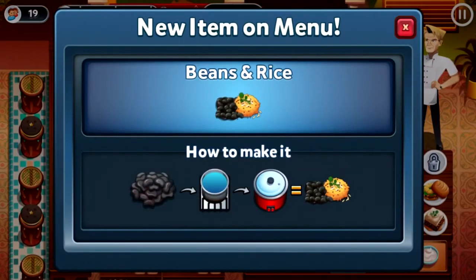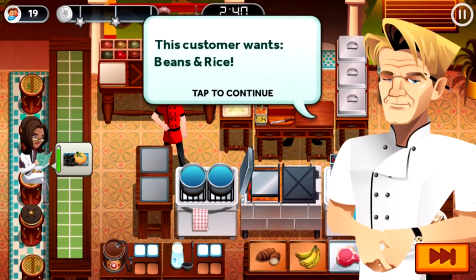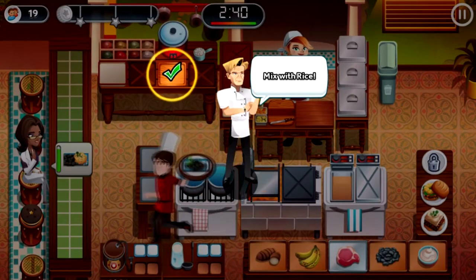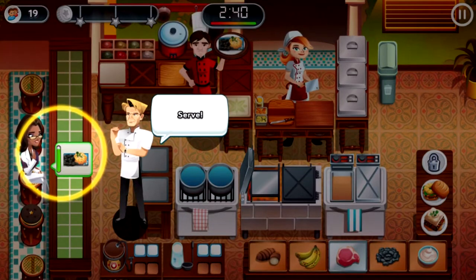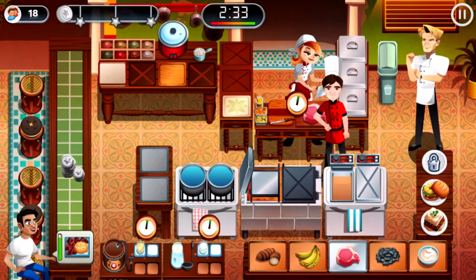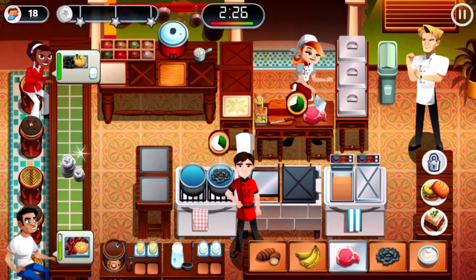Here's what's new — oh, another new menu item. So now we're introduced to beans and rice, so we no longer need to use the pork as the only dish that uses rice. But the sad thing about it is people will get impatient. This customer wants the new item on the menu. Grab some beans, boil it, mix with rice, grab it, serve — that looks beautiful. I'll be happy to serve that. I'm going to have to prep them one-on-one since we only have one station.